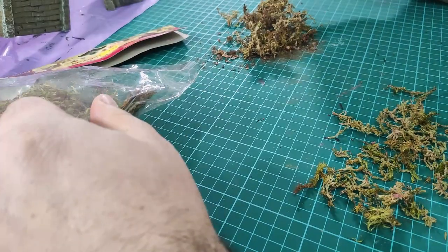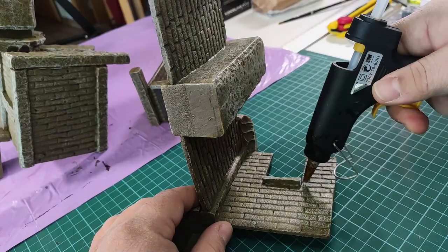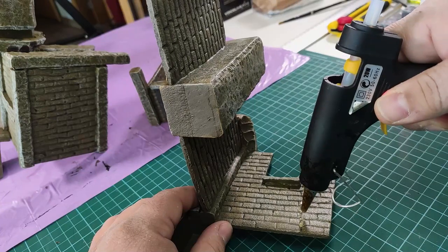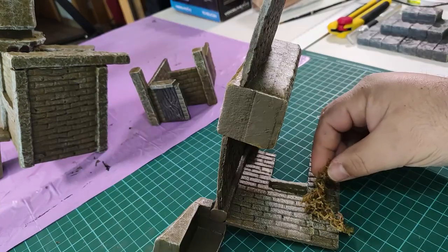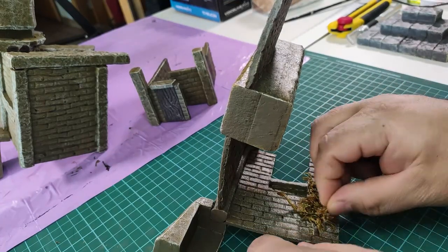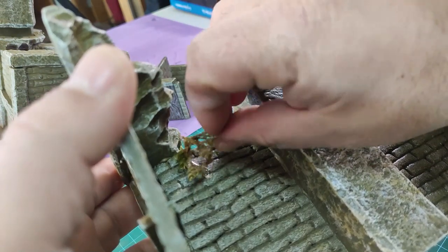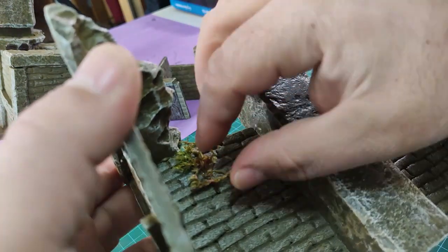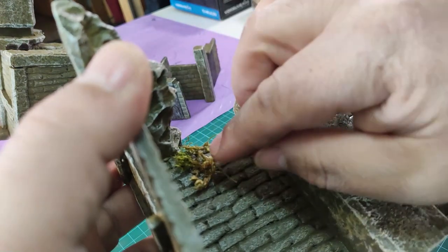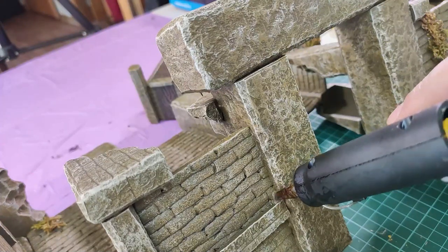To finish up the temple, I tried adding some details. I had this Christmas decoration moss that I added to some of the windows and next to some falling parts of the roof. I also added some train modeling plants to some of the corners.